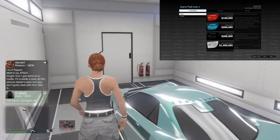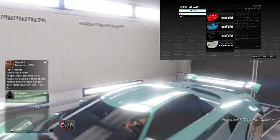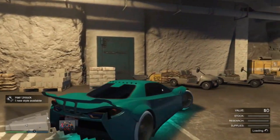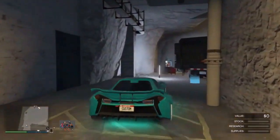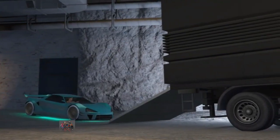From here get inside the car and you will be taken inside the MOC directly — you don't need to drive to it, it takes you inside right away. Your friend can now back out from the shark cards. You then need to get back in the vehicle and drive to your MOC again to store it a second time in order to save the vehicle.